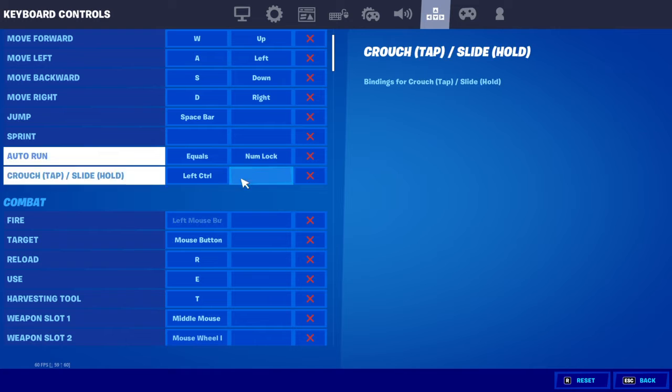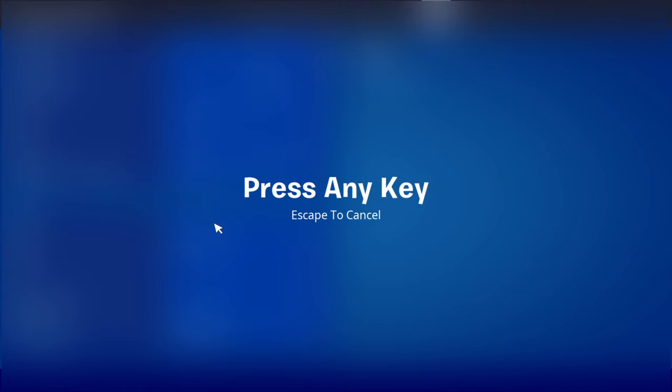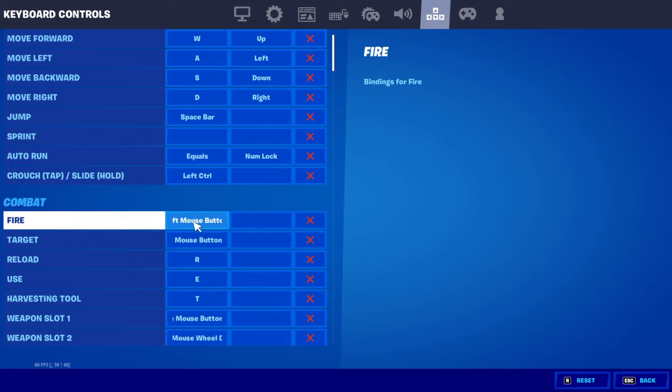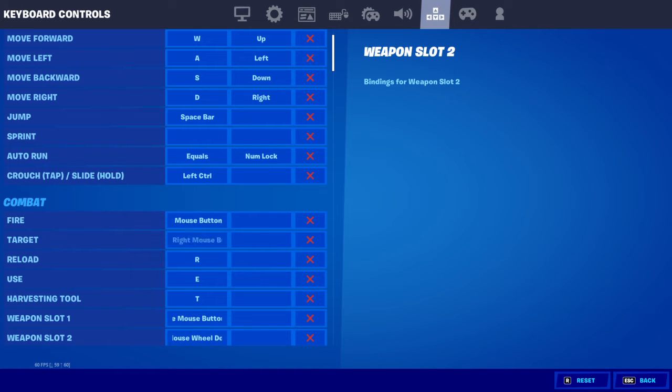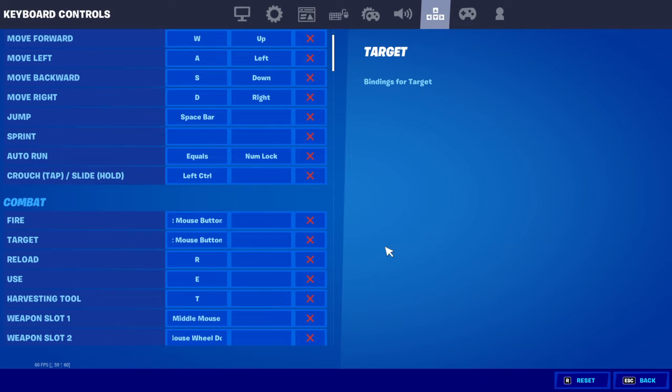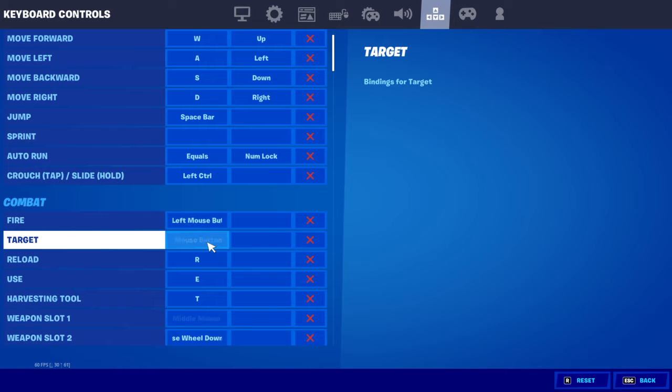So left mouse button — you basically want to see your mouse at the direction where your scroll is pointing to the left. The left one is to fire. Left mouse button is to fire, and that's the button you click normally, like if you want to click a link. On target, that's right mouse button.